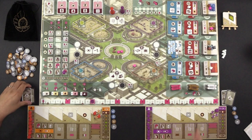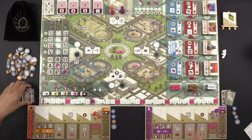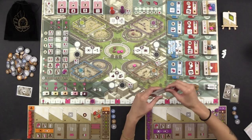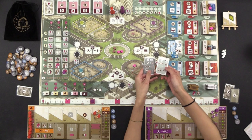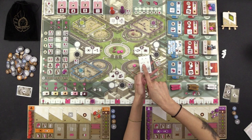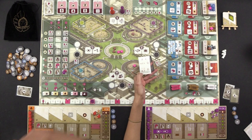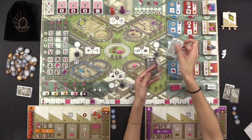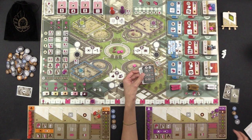We each also have secret end game scoring cards — an art dealer card and a curator card. The white curator card gives you money based on artwork still in your gallery: for example, a complete set of a photograph, sculpture, and painting gives $10, and the renowned art can count toward these sets. The darker art dealer card scores based on sold pieces of art, which is why you keep them off to the side of the table. You can score all of them if able.